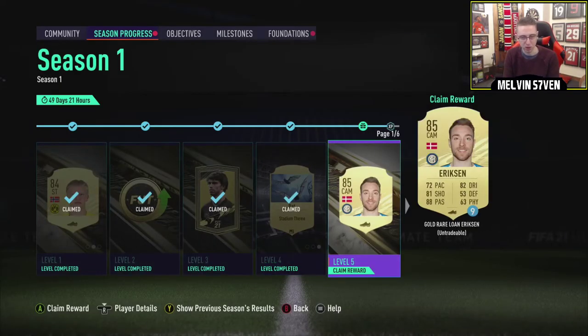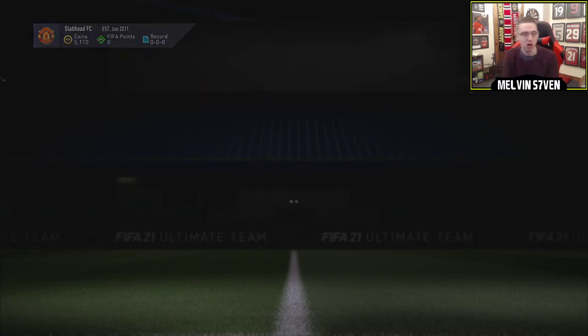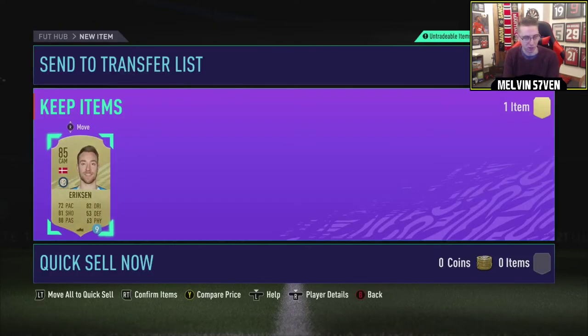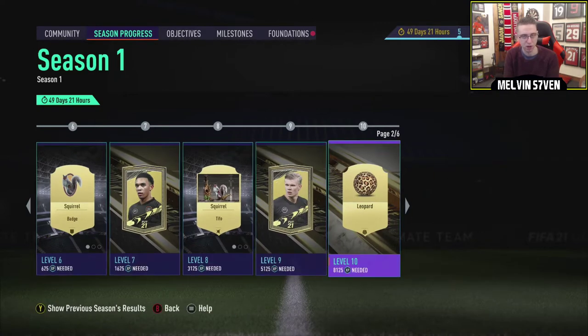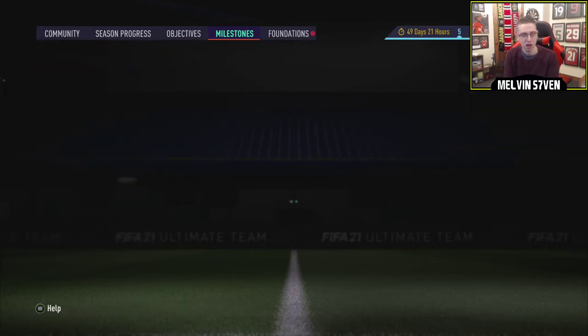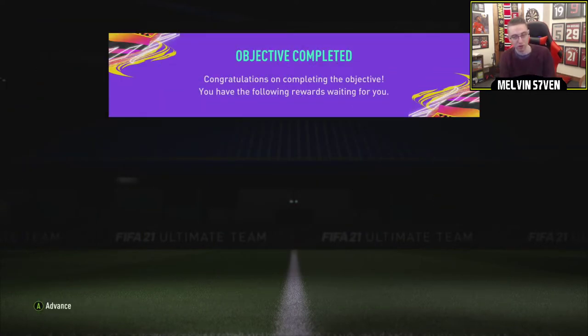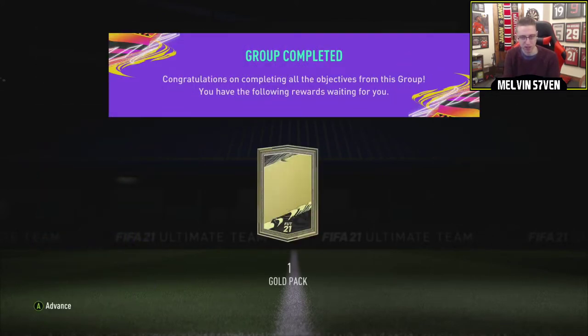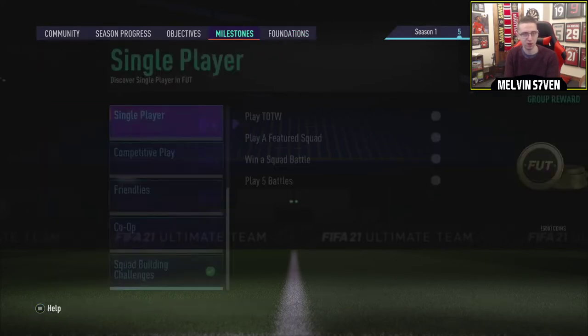We've got Ericsson on loan. Probably never used that. I just don't like loan players, but I'll keep him. He could be good to bring on as a sub really early on in my placement. So there we go, that's everything. Now we've got some Foundations. We've done SBCs too - I've literally completed every single one. What do we get from that? Three common players and a Gold Pack, which I presume is untradable.